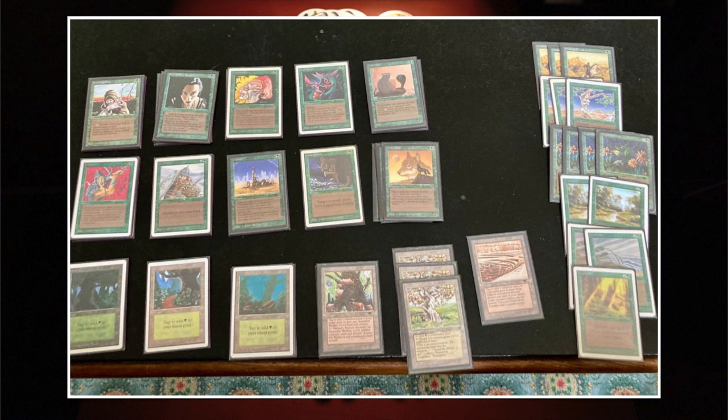A neat trick with Pendlehaven: you can tap it to pump one of your 1/1 creatures, then play your other Pendlehaven — the tapped one will leave play, and then you can pump another creature again for +1/+2. That could be relevant because this deck wants the game to last extremely short. It is super aggressive. Martijn is going to burn through his hand very quickly — there's no card draw, no Sylvan Library, nothing. It's just one strategy: attack, attack, attack.